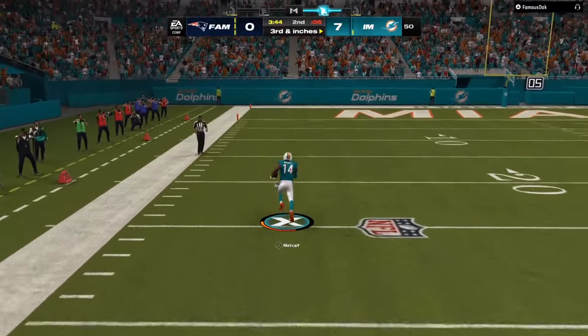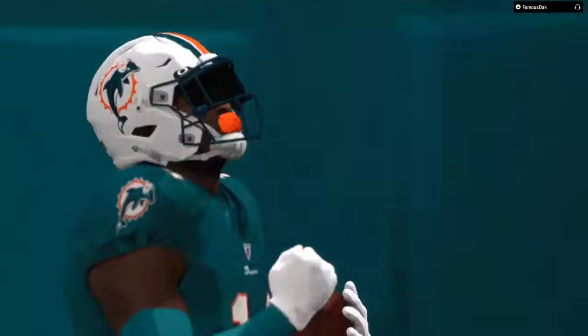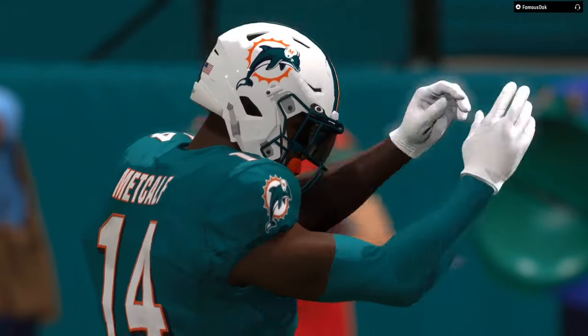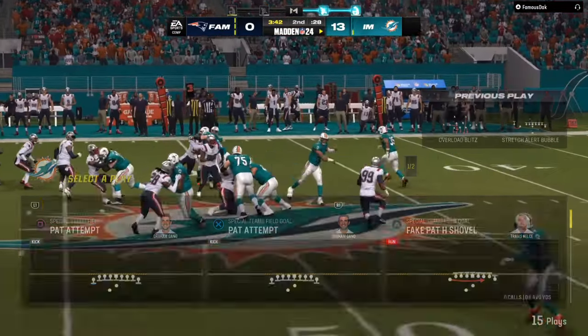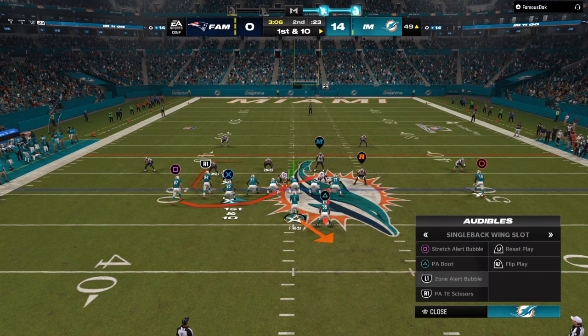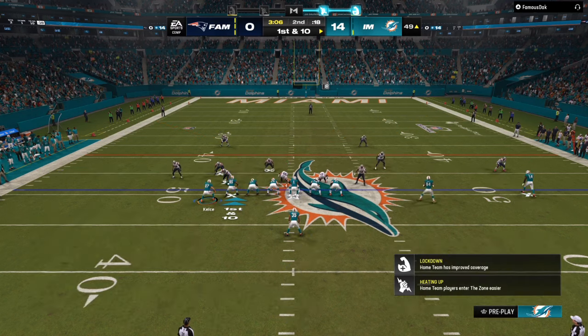You mix in gun bunch, you mix in the single back slot, you read the coverages pre-snap — you always give yourself an advantage. Once they start dialing up blitzes, you're going to have openings to the outside of the field. As you can see, we are able to march down the field so easily. First thing I do when I break the huddle, I come out in gun bunch offset and I'm reading the slot receiver — somebody is over him, somebody is directly over my old icon — man coverage, two high safeties. I'm thinking more of a two man under.